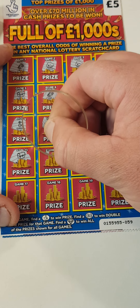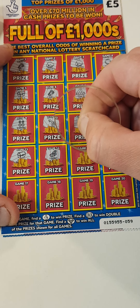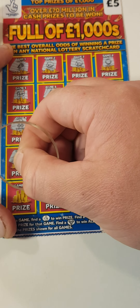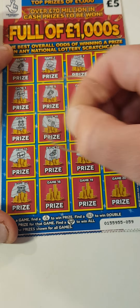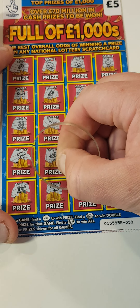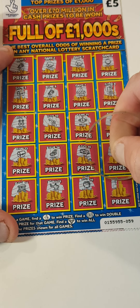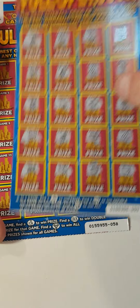We've got a chest, a boat, a car, gold bars, a bank, a helicopter, a pot of gold, and a wallet. So nothing on card 59.